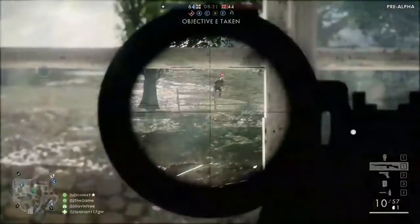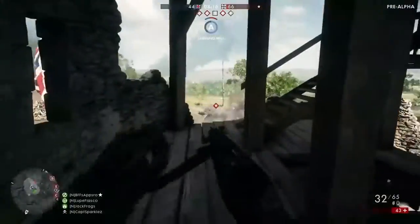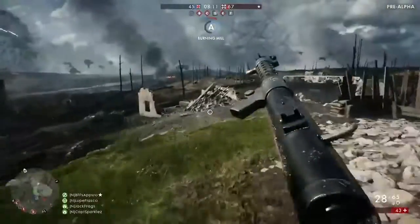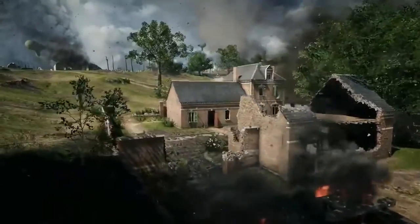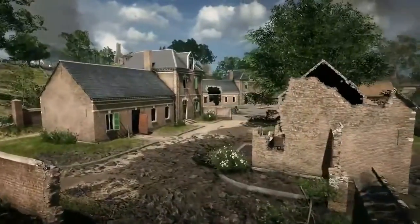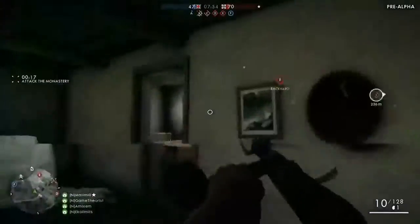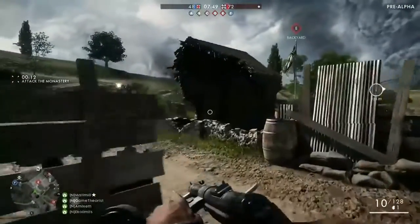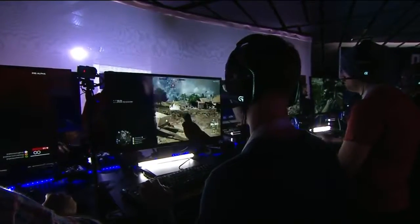The spawn screen gives you a feeling like you're zooming in — you're a lot more aware of what's going on around you because you can see the explosions, you can see players moving. If an enemy is spotted, it gives you the chance to maybe switch where you want to spawn so you don't die as soon as you jump in. It's a really cool-looking moment when you just swoop into that site.